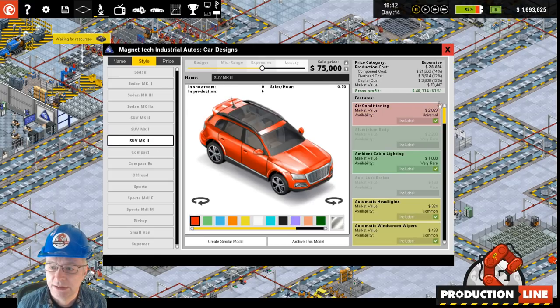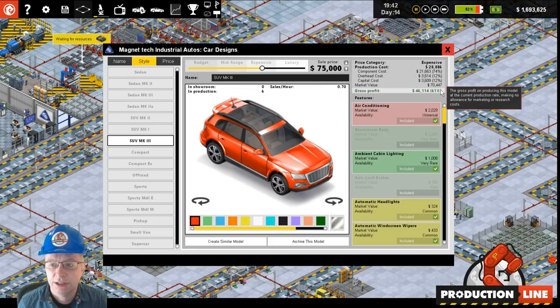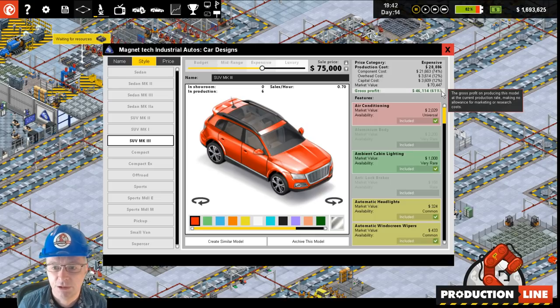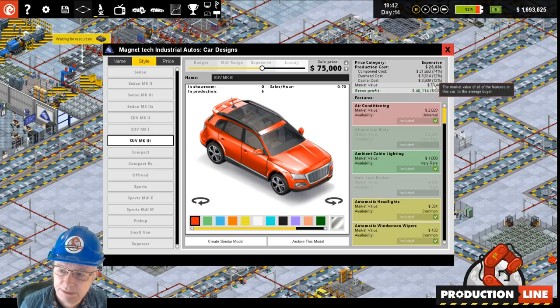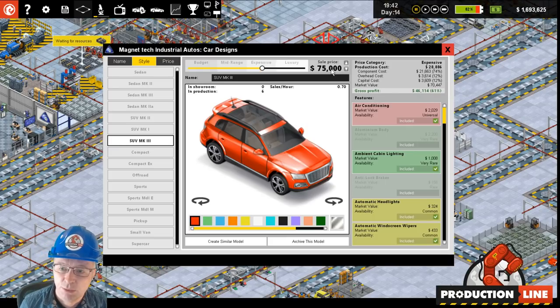If we pick one that's later in the lineup — so the market value of that is $70,000 and we're actually selling it for $75,000. It is estimated based on the current production rate that we make a 61% profit on that car. What's really happening is we're not making enough of these cars, because we are selling them as fast as we're making them, and as a result we're kind of getting away with the fact that they're sort of overpriced.